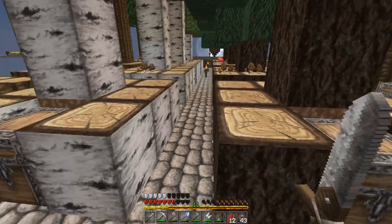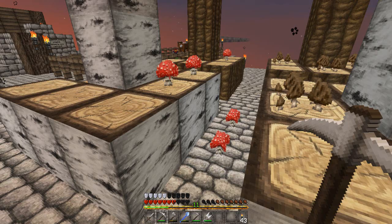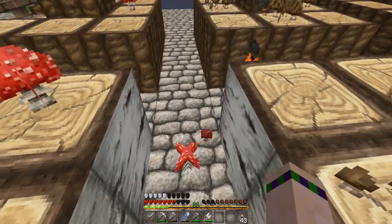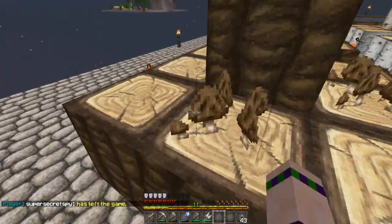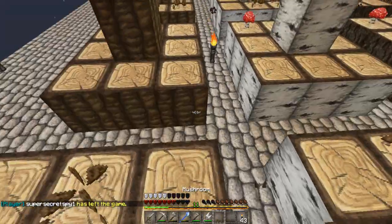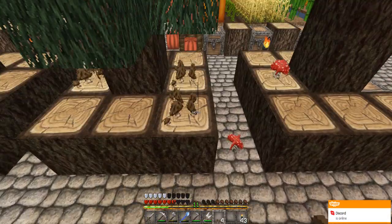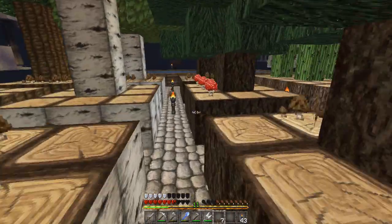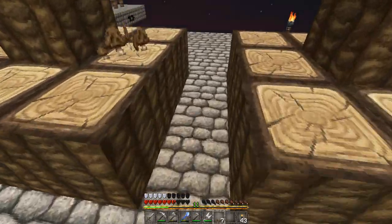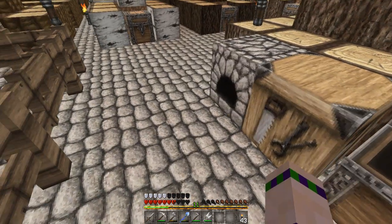Whenever somebody comes onto one of the islands in surrounding areas, it pretty much counts as people being within the chunk for things to grow. So I'm able to start collecting the shrooms. As you can see, the brown mushrooms now have friends — I'm pretty happy about that. I don't know if I'll be able to get the Shroom Farmer challenge today, but I am well on my way. Officially I have 51 red and 16 brown. It's going to take some time, but I'm on my way.